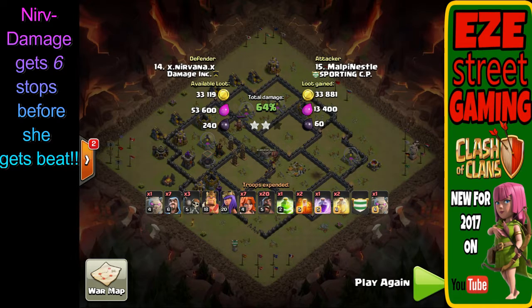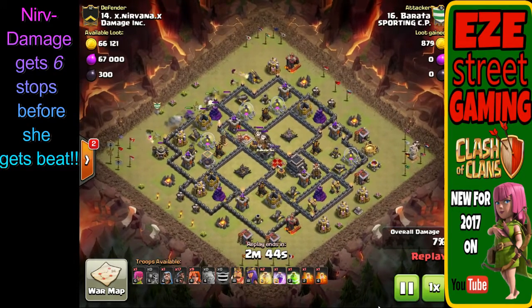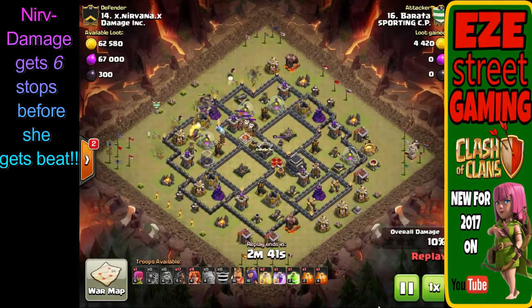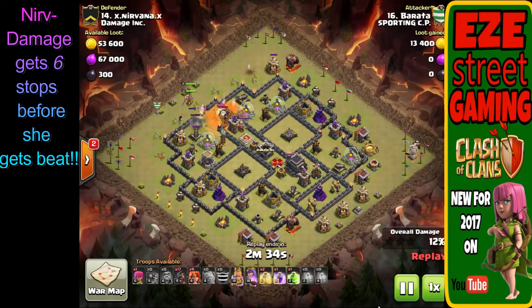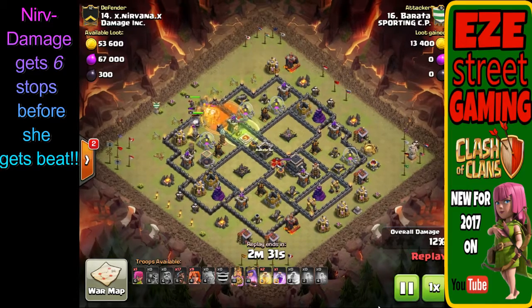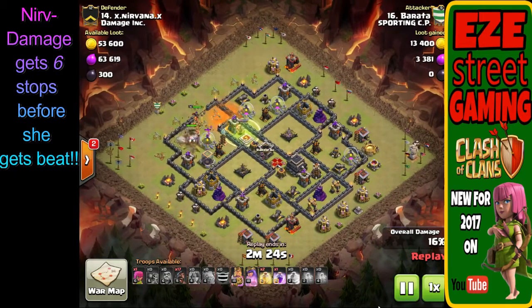Up next is the next fail — another town hall 9 attack, another GoHo or GoBaHo attack. They tried several of these. This one started off a lot better: see how they spread the two golems out, and now the wizards come in and don't take any fire at all — all the wizards are still alive. They get all the outer trash buildings, then move into the inner defenses. The golem is working its way in, they drop the poison spell perfectly, and the clan castle balloons go right down.